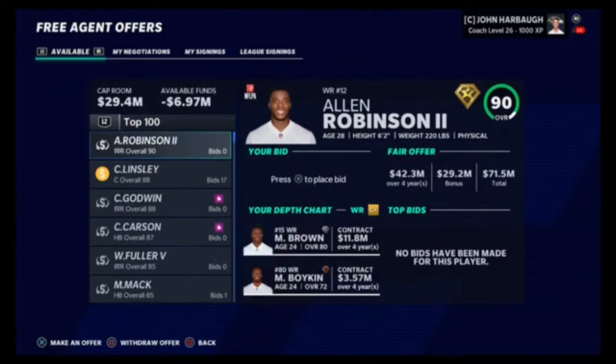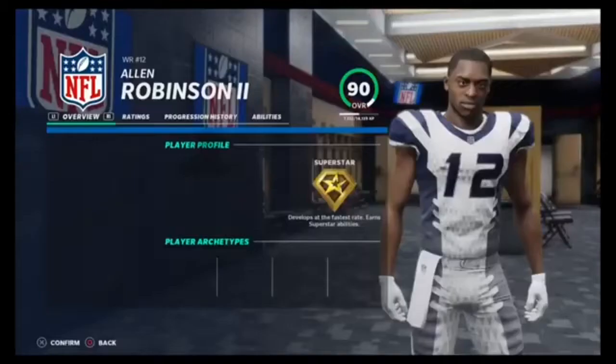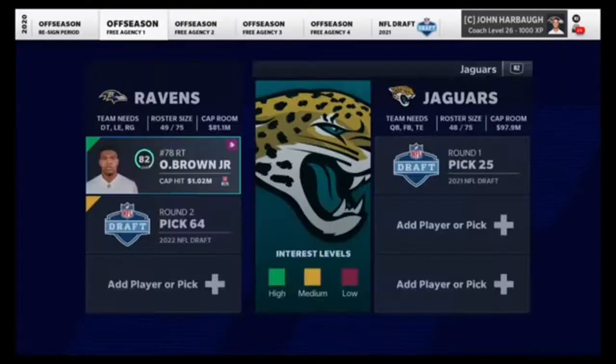Wide receiver - is this really a question? Allen Robinson to the Ravens, 14 million. In real life he's asking for approximately 20 million, so we're really underpaying him right now. After trying to trade Orlando Brown for what he would actually get in real life, it's the best trade I could pull off - pick number 25, a first round pick. Not horrible, we actually got a first, so that is good.